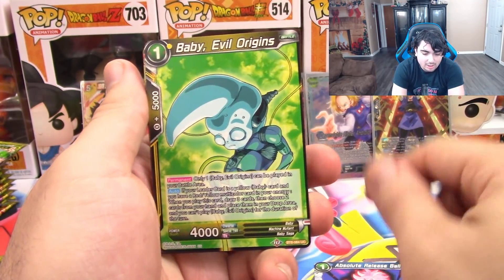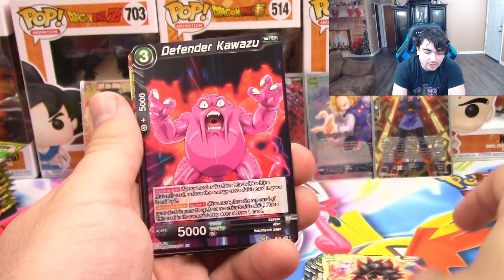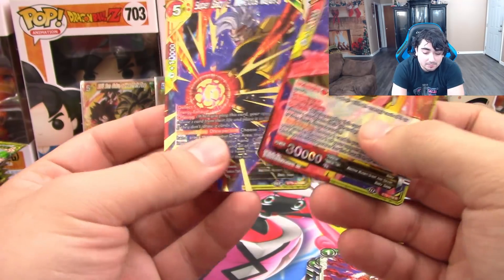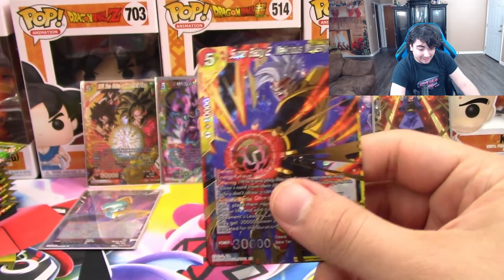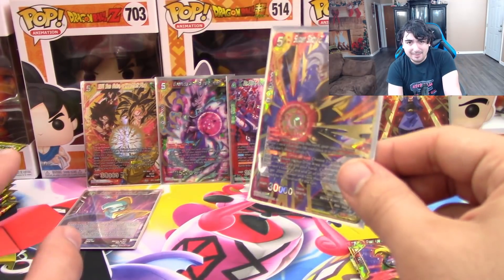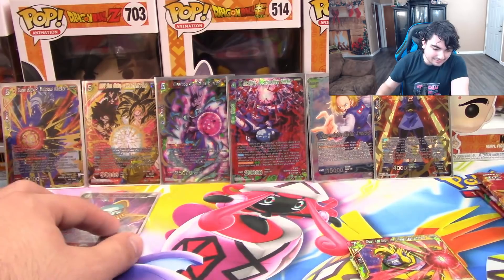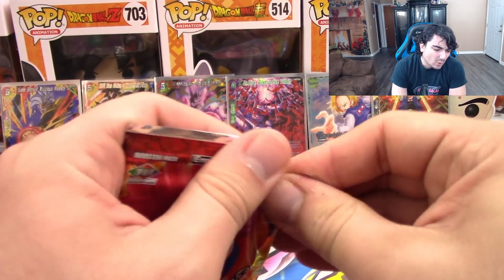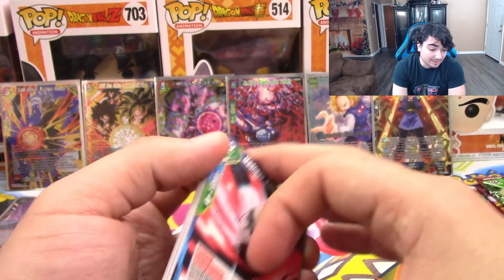So we have Absolute Release Ball, Baby, Dr. Mew, Hachiak, Bioman, Gohan, Bulma, Super Saiyan 4 Goku, Kawazuru, Android Creator, Great Ape Baby, and Super Baby. This is also something that could happen but is pretty rare — where you get a Reverse and a Super within the same pack. That's only the third or fourth time this has ever happened to me. I've opened a lot of boxes and this has only happened a couple of times. I'm not sure if it's intentional or a factory error — there's been debate on that among DBS players.